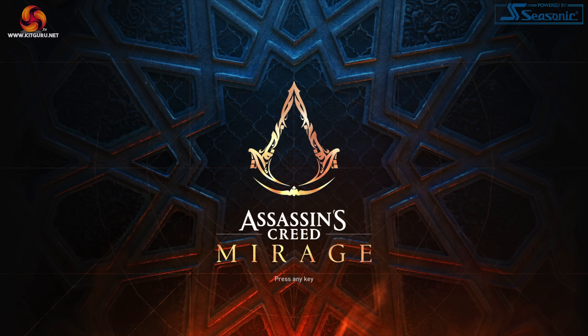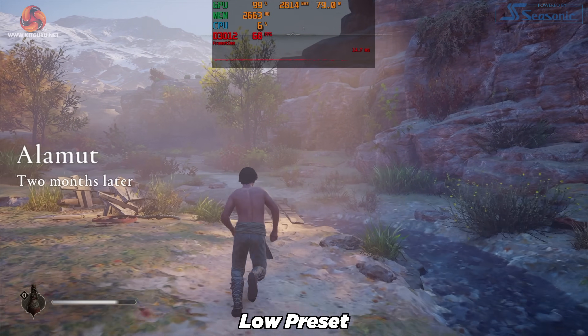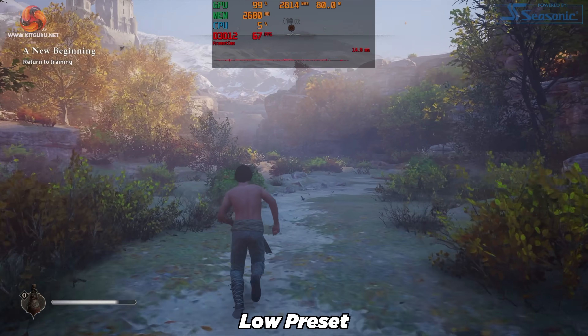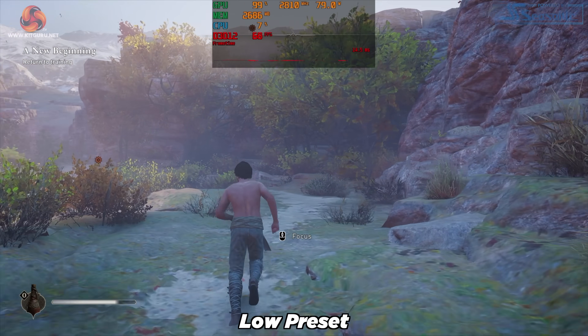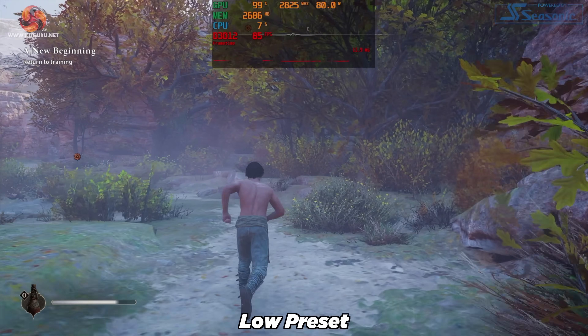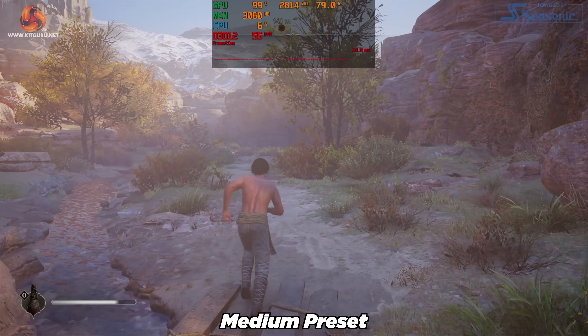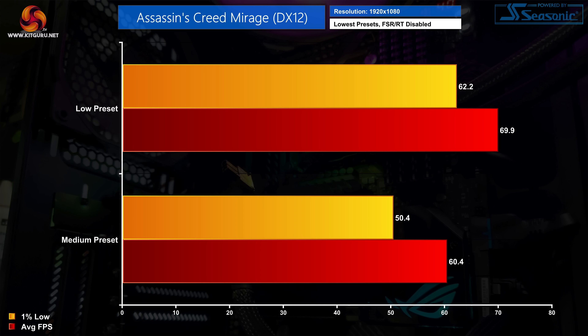Next up is Assassin's Creed Mirage on the low preset, and this one surprised me — it was actually pretty smooth. The frame time graph was very consistent and frame rates stayed north of 60 fps the whole time. We were even able to get away with the medium preset, hovering in the mid-50s but still very smooth. Low preset averaged basically 70 fps and medium hit 60 fps, so Assassin's Creed Mirage is a good result for the 6500 XT.